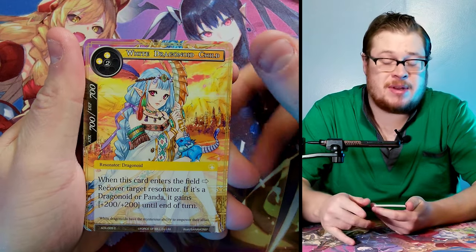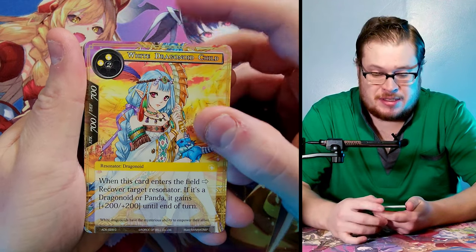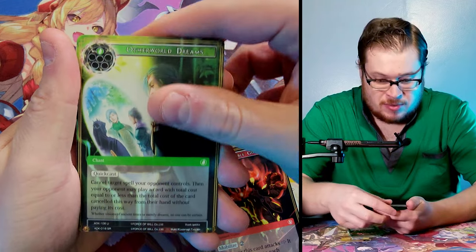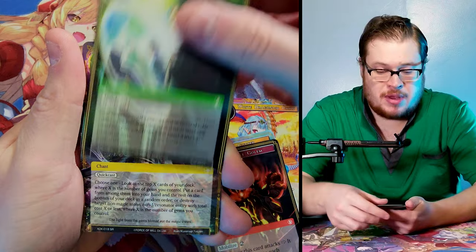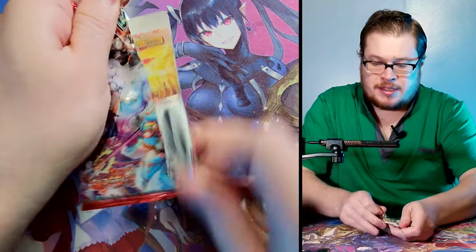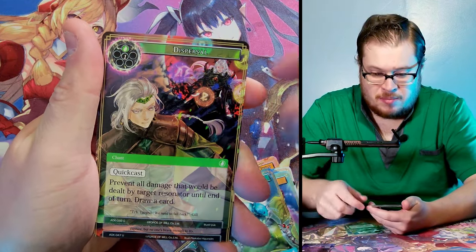Right away we've got the White Dragonoid Child. The first time I opened Advent of the Demon King, this was the first variant card I got — at the time it was like a $15 variant. This isn't the variant, this is the normal, but the foil variant version was super cool. The full art foil is actually like $10 so that's one to look out for. Then we got Sonic Bat common full art.